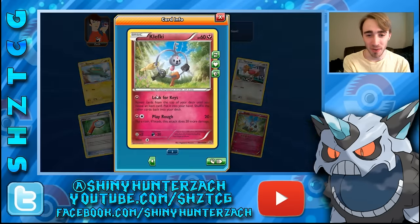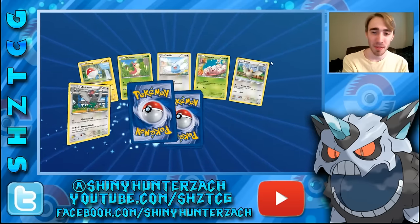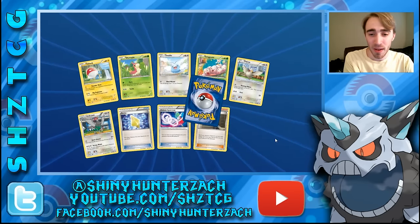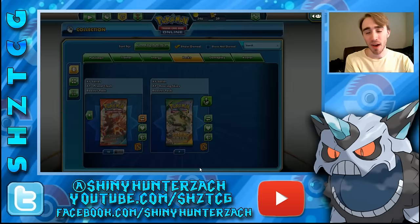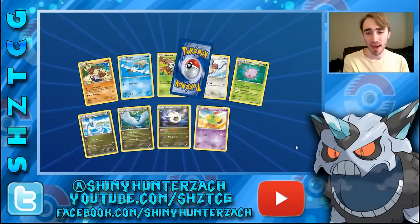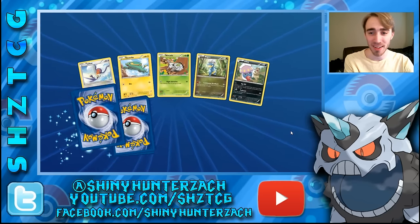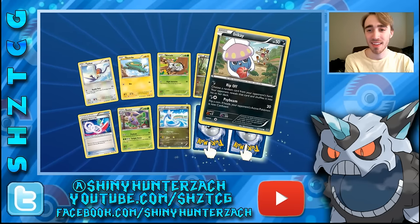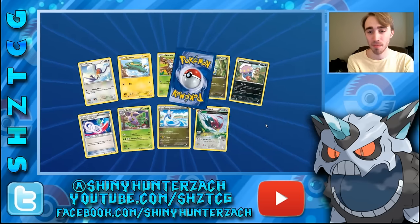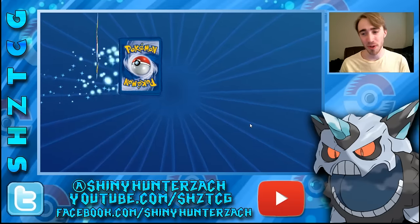We have a Clefairy there with 'look for keys' — it doesn't have to look far, it's basically a set of keys itself. Swellow — it's just like a little ball basically. We have a reverse Steven and a rare Articuno. I think the ancient trait Articuno from the set has seen some play as a one-of. We have a lot of dragons in this pack and then a rare Swellow — we got the full evolution line in one pack! A rare reverse Inkay shooting ink onto its mouth, and a rare Zapdos. Lots of birds in these packs.